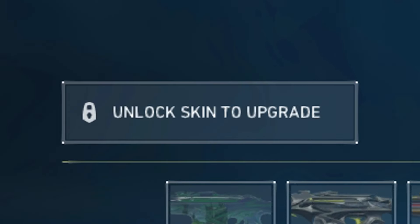Moving on from the guns, this collection will also contain a player card, a spray that is really cool because it's basically randomized rock paper scissors — so if two people have it, you could possibly play it in game before the round starts — and lastly a unicorn gun buddy.